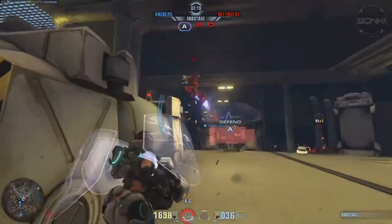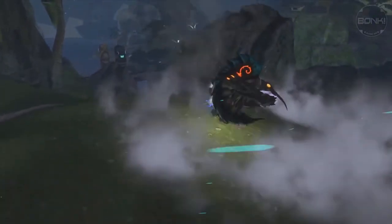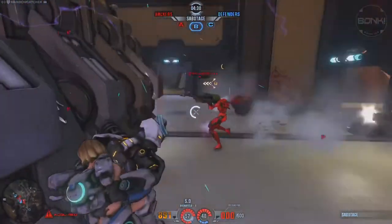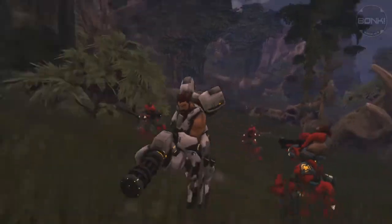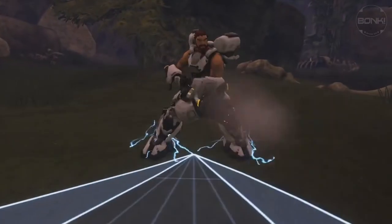One of the Dreadnought's abilities is called Dreadfield. It has a 6 meter radius and saps all energy sources within the field, and channels the energy back into the Dreadnought which causes increased damage. Since abilities and using jetpacks consume energy, players will want to get out of the Dreadfield as fast as possible.